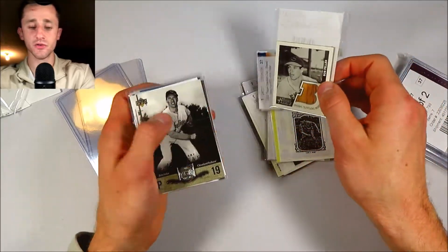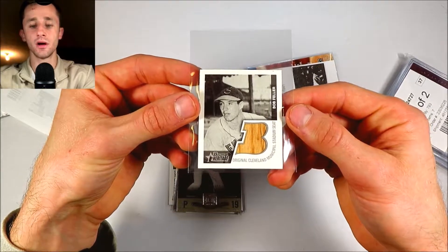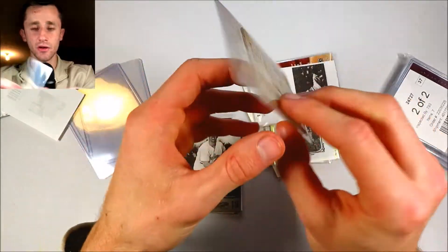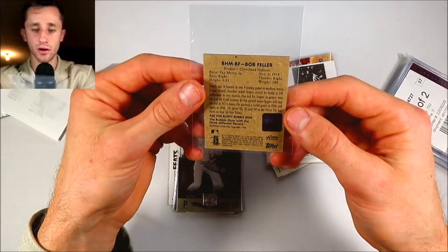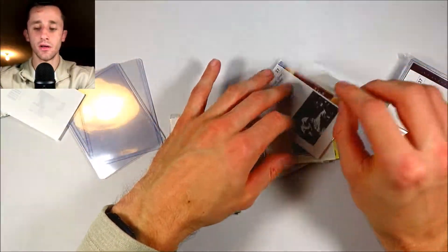We have Bowman Heritage. This is such a weird card to me — it's like a mini card, but it's a part of the Municipal Stadium seat, so kind of unique. Really cool though. That's a reprint of his rookie card, by the way, so that one's really really cool.